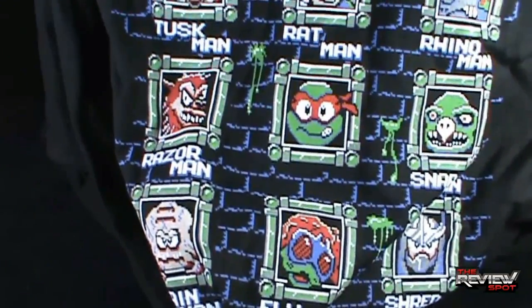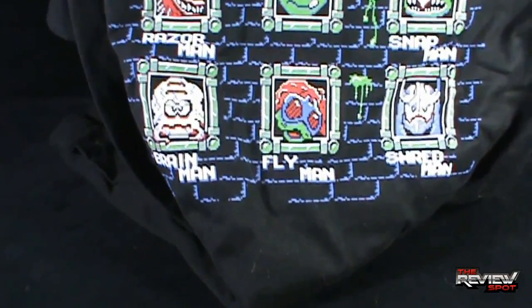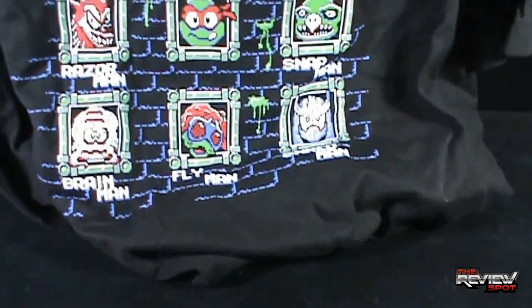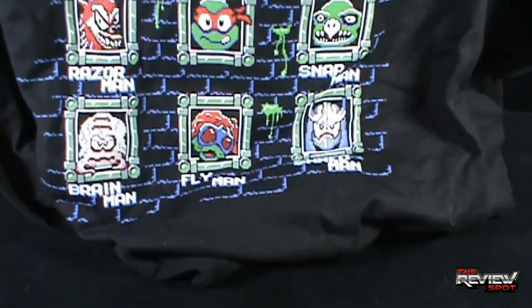Then there's Razor Man, which is Raza; Snap Man, which is Tokka; and Razor — Tokka and Raza. Down below: Brain Man is Krang, Fly Man is Baxter Stockman, and of course Shred Man — you've got the Shredder.